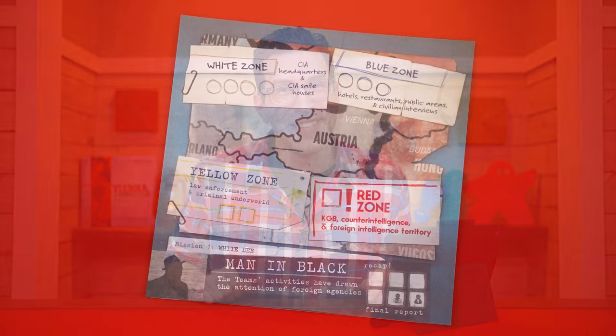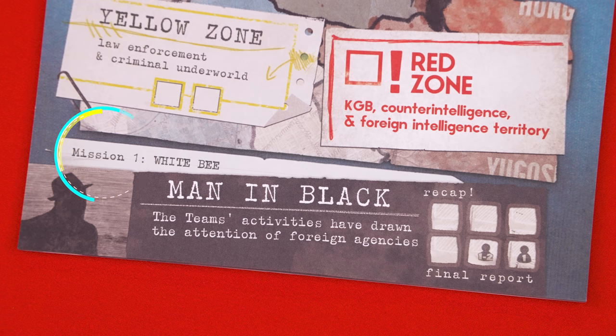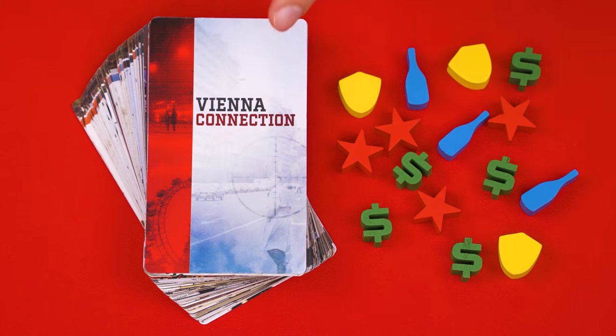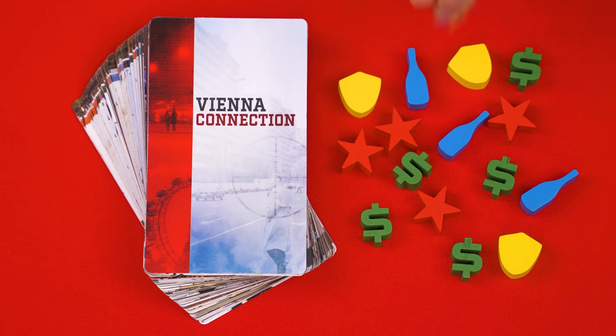Join me at the table and let's learn how to play. To set up, find the mission sheet for the mission that you're playing. We'll be using the one labeled Mission 1, White B, and you put it into your play area. The included pad has two copies of each mission in case you want to replay a mission, and you can download and print even more from the Portal Games website. This is the lead deck, and you'll set that in the play area as well, but don't look through or shuffle it.